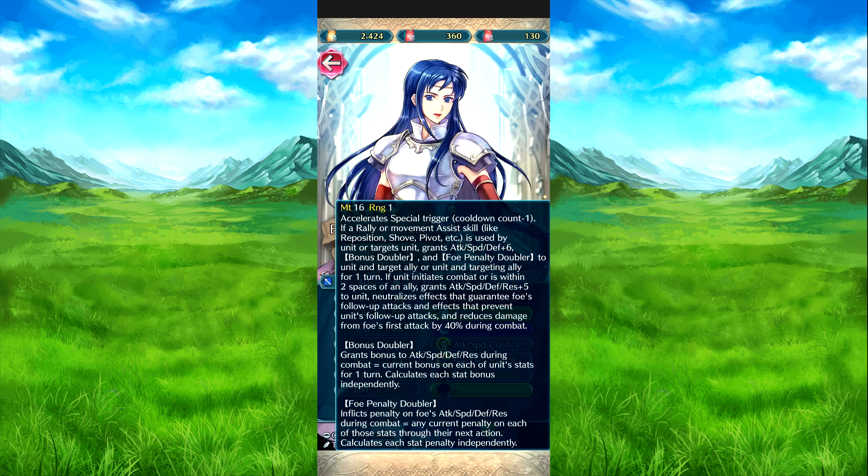Then we have Isadora's Guarding Lance. If a skill like Reposition or similar assist is used by her or targets her, she gains attack, speed, defense, and res plus six bonus, and full penalty neutralization on both her and that ally for a turn. If she initiates combat within two spaces of an ally, she gets attack, speed, defense, and res plus five, neutralizes effects against the foe's attack and defense, and reduces the foe's first attack by 40 percent. Subredge grants attack, speed, defense, and res during combat equal to the current bonus on those stats, calculated independently, and inflicts matching penalties on the foe.